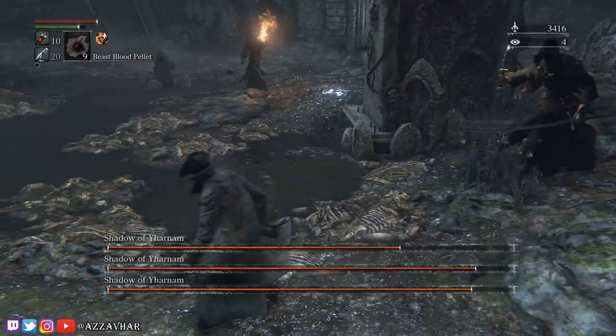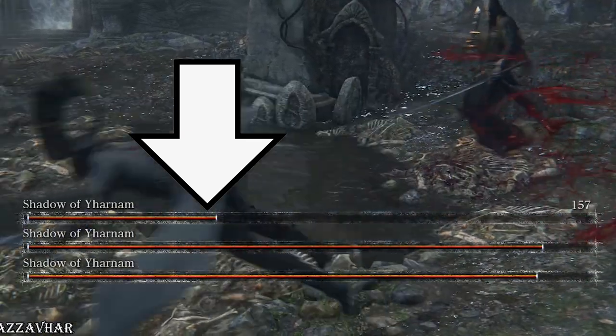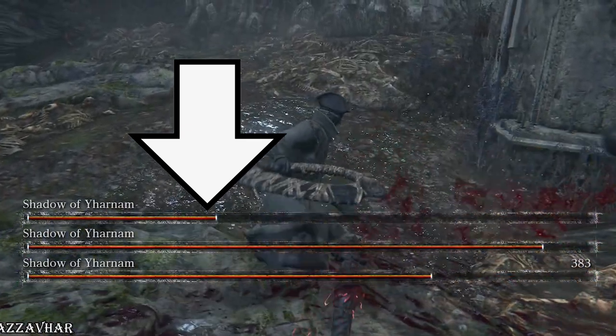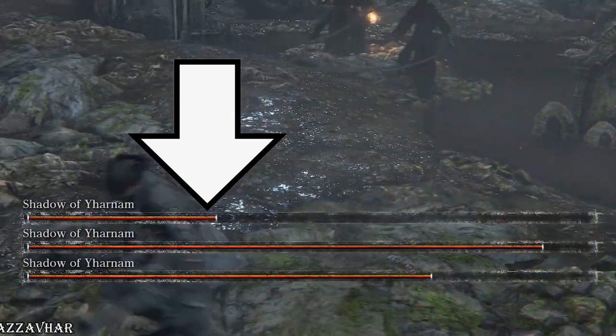The top health bar is the katana shadow that we're focusing on first. If you look very closely at their health bars, you'll see a white line just underneath — use this white line to measure their health. When it gets to around here, this is when you should stop dealing damage to that specific shadow.